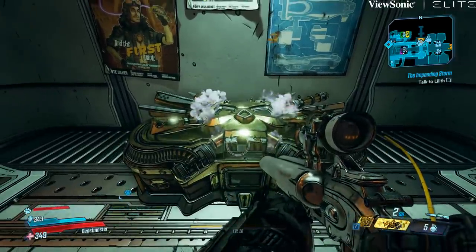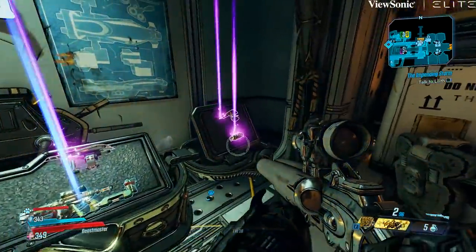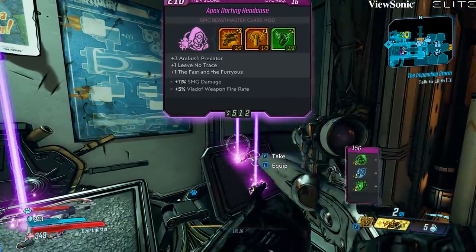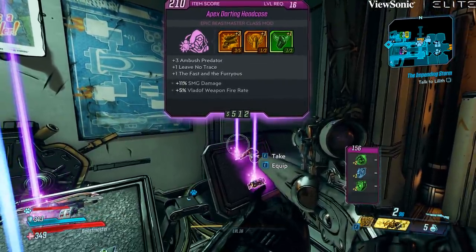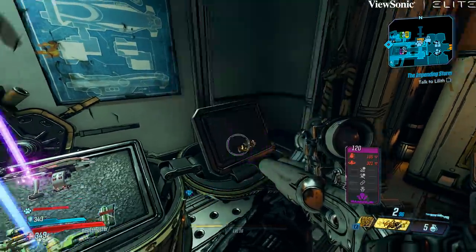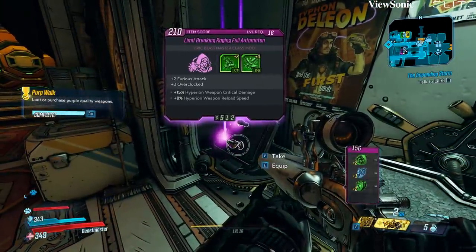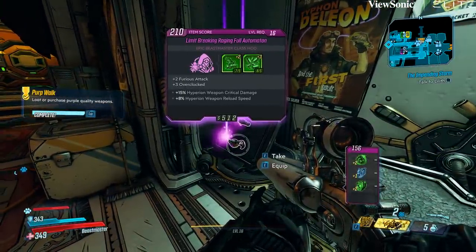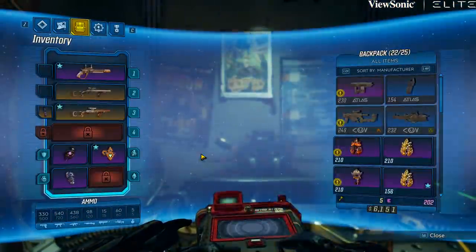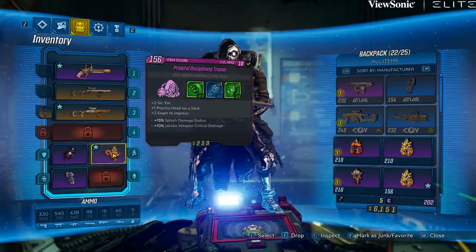The golden chest is tricky because we don't know how well it's going to scale into the endgame. In Borderlands 2 it kind of ran out of value, but in this game it might scale all the way to max level. I'm going to try to test this as I play through it, but as of right now I do recommend opening these once in a while if you have the keys. You'll most likely replace your current gear and get upgrades, and then you can sell all your old gear for a very nice boost to your overall money.